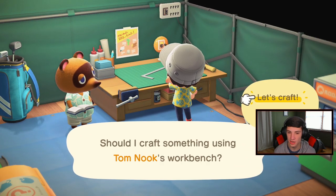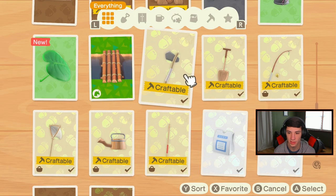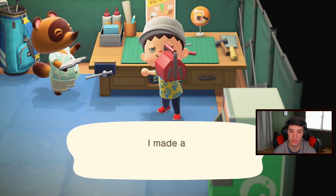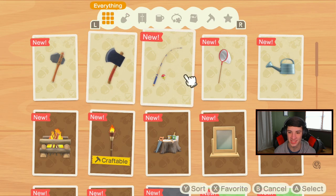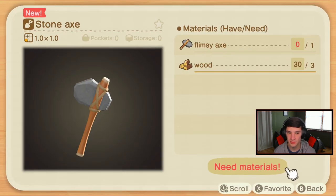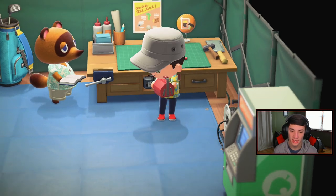Let's craft some better tools. I need an iron nugget and a flimsy shovel to make the upgraded shovel. I don't even have an iron nugget, so I gotta come back. We're gonna create a better shovel so it lasts longer. For the fishing rod I need a flimsy fishing rod plus an iron nugget as well. For axes — we need a flimsy axe. This stuff takes so much more resources to upgrade. Let's make a flimsy axe and craft it into a stone axe. Let's do two of those so I have extra.